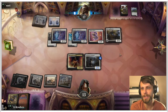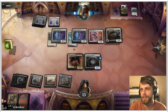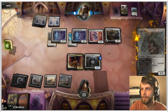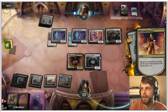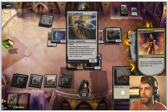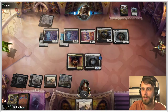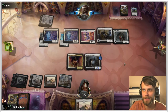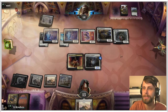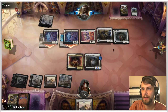The Spellbinder doesn't hit anything useful. They can just attack in, we could trade if we want, and they play the Giant Killer. This is a missed sequence from the opponent — what they should have done is play Giant Killer then Elite Spellbinder, that way they could have pegged whatever card we drew. In this case it's a land so it doesn't actually matter, but that would have been a very clean way to do it. It kind of works out for us.